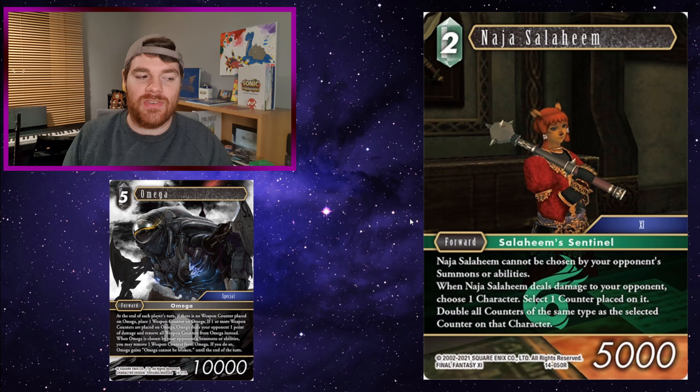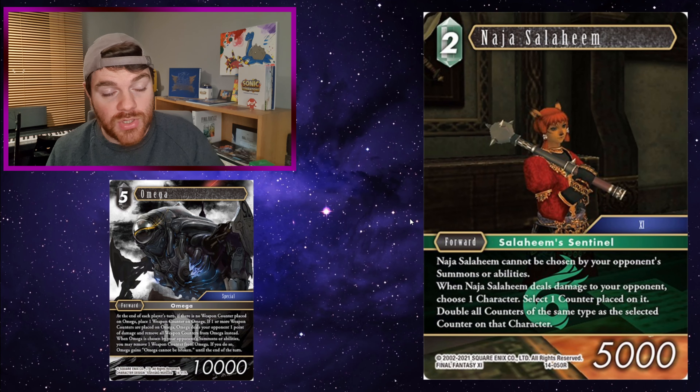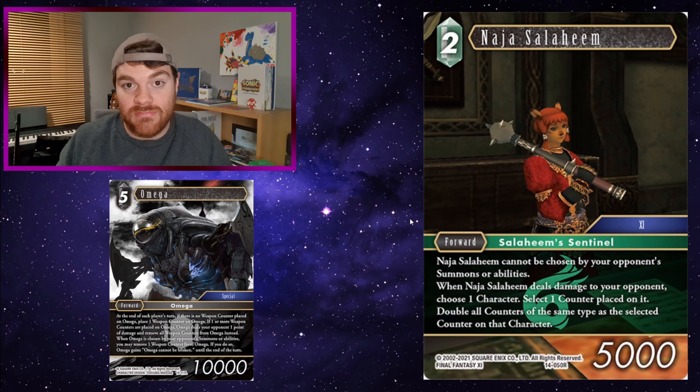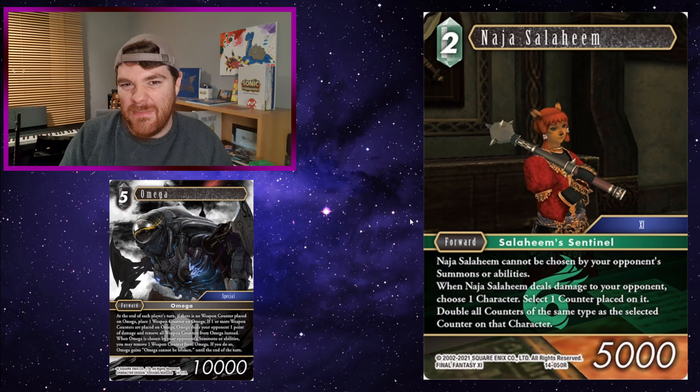Narja Salahim: using Narja to give Omega an additional counter is a bit strange, because when Omega ticks over at end of turn with a counter, he removes all counters. But if you're able to get Omega onto your field on your opponent's turn, during your turn you can attack with Narja Salahim and double Omega's counters — from one to two — which means you can remove one counter to prevent Omega from being broken. You'd need Omega to have entered on your opponent's turn for this to work, but it's there and it exists.